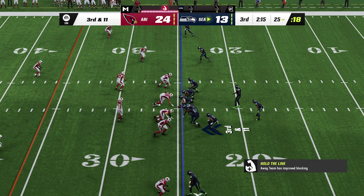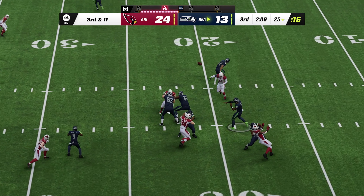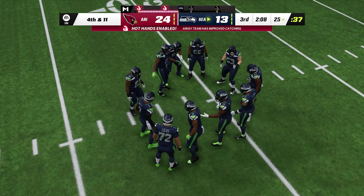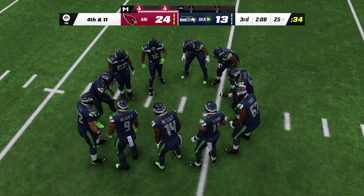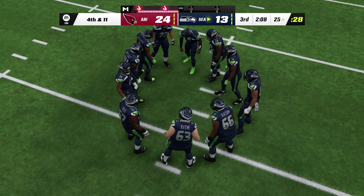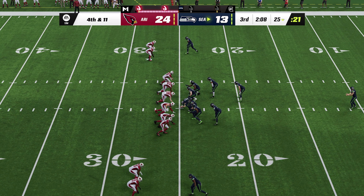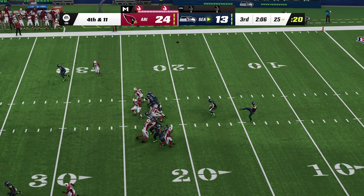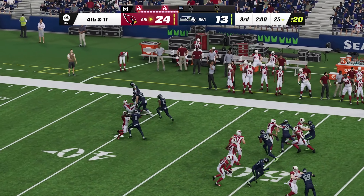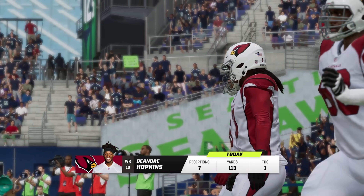This offense in desperate need of a conversion on third down. Now it's Smith — and that is incomplete. Another incompletion; he's hitting on fewer than half his pass attempts and that is not a winning formula. Give a little bit of credit to the defense — they've given him a lot of different looks and he seems a little bit confused. Here's Michael Dixon on to punt for Seattle — Moore on the return. It'll be a 40-yard punt, eight on the return, and that will bring out the Arizona offense.